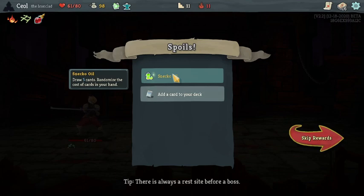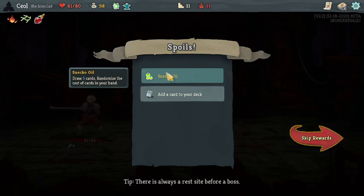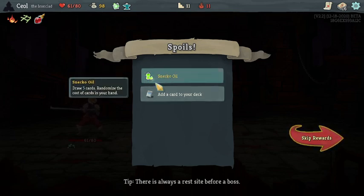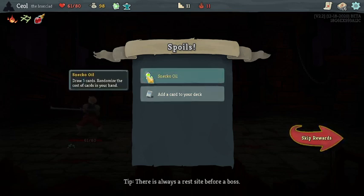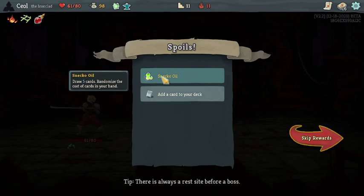Sneko Oil... I should mention — I think Sneko Oil is a good potion. You draw five, and even if you're at zero energy you could potentially play some of those cards. But just the randomness of it makes me very unhappy — I never feel good when I take Sneko Oil, but sometimes it can really come in handy. Those randomized costs are just how those cards are for the rest of the combat. I'm not good enough at this game to tell you if my opinion that it's good is correct, but I think it's still good — I just don't want to take it.